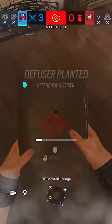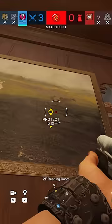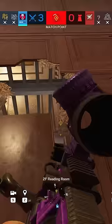Then with the Breach Chargers, I can open the floor around the bomb along with the hatch and play from below for the post plant. I can be extra safe by going into reading so that he doesn't kill me through my own holes, and all I have to do now is wait. Taking just a little too long and not being able to find me, I take him out for the win.